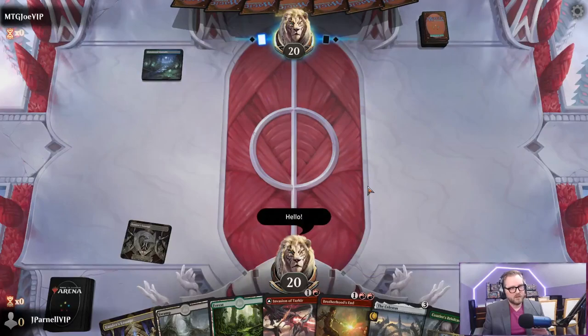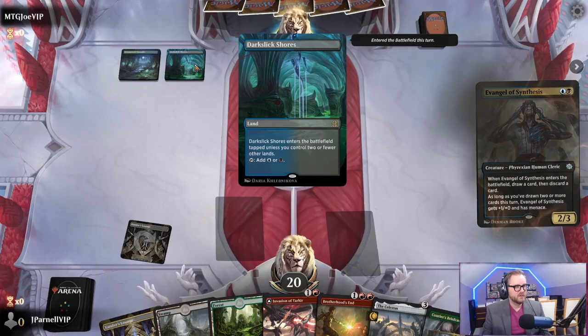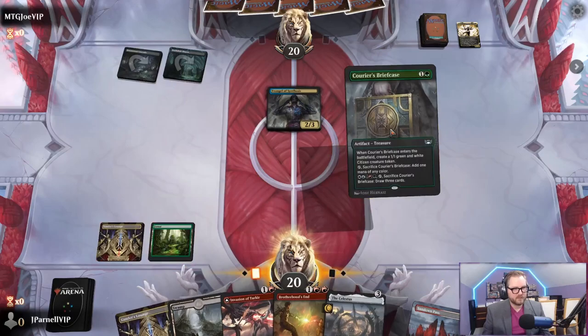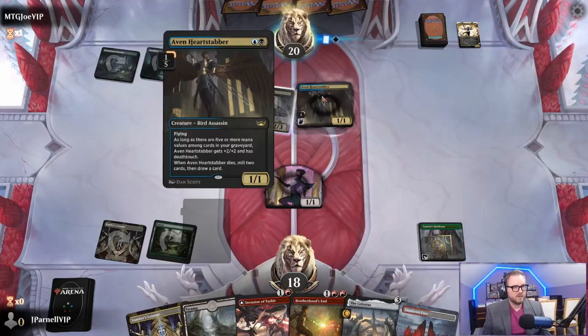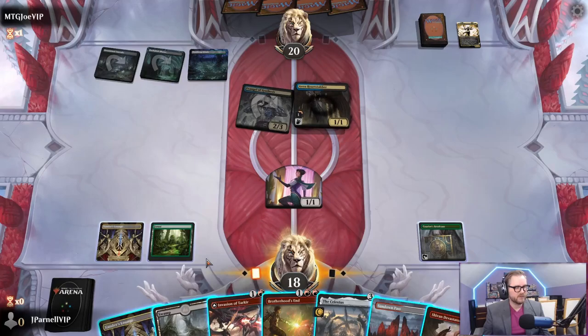All right, Xander's Lounge. Dark Slick Shores. I really wanted to reveal a dragon or draw a dragon so we could Invasion of Tarkir and get that dragon synergy going. Even Heartstabber - hey, there's a dragon for us. This has flying, five or more mana values gets plus two plus two and has deathtouch. When it dies, mill two.